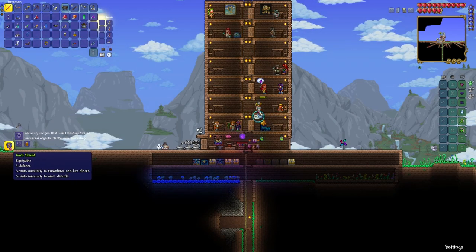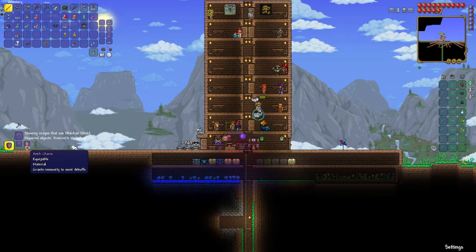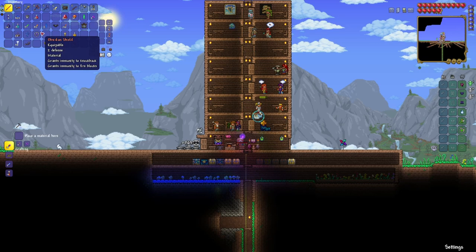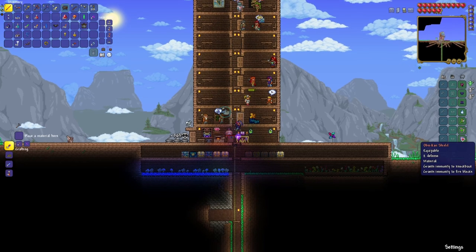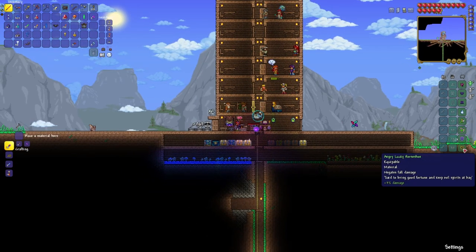Let me see what it combines with. The Ankh Shield — that is going to be useful much later. The Ankh is one of those items that you can combine it with this or with something else. Either way, it's not something we're going to have to think about for a long time, so I can reforge the Obsidian Shield — that's kind of the important part. I guess we can continue wearing the horseshoe.